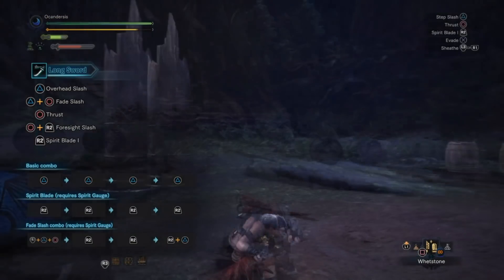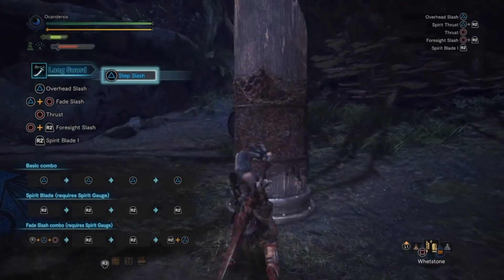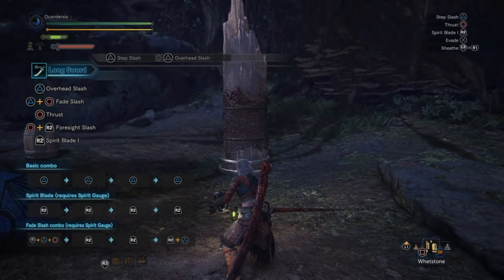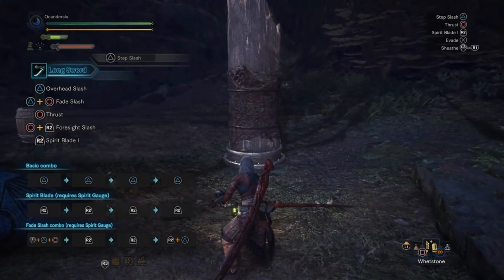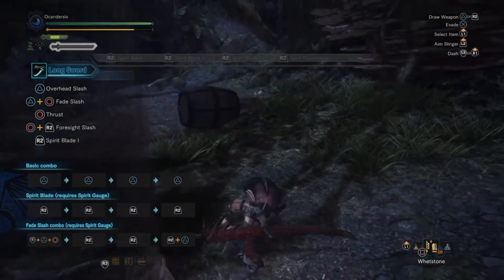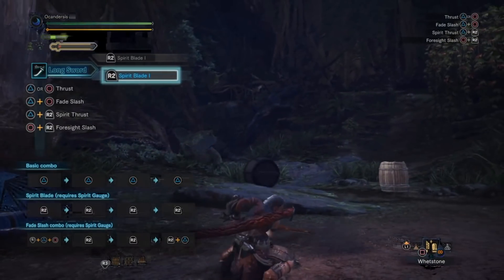So what is the Spirit Blade? The Spirit Blade is the special ability of this weapon. It has a gauge that fills by hitting your enemy — the more you attack and land hits successfully, the more the gauge fills in red. It doesn't need to be completely full to perform the Spirit Blade, because each Spirit Blade attack uses a portion of your Spirit gauge. It's a 4-hit combo, very cool to see and very powerful to land on your opponent.